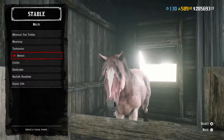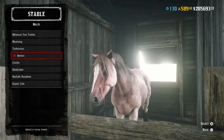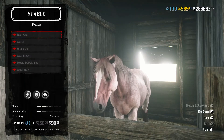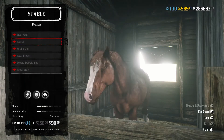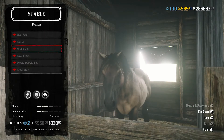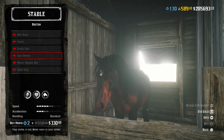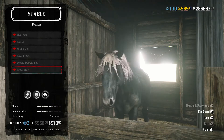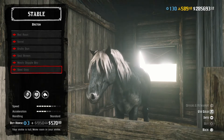Now the Breton comes in seven color options, so you get one extra, but the last two will be your best stats. We have the red roan, sorrel, grulla dun, silbrown, mealy dapple bay, and steel gray. The mealy and the steel will be the best. Regular price is $950, but this week in Red Dead Online, just $570.